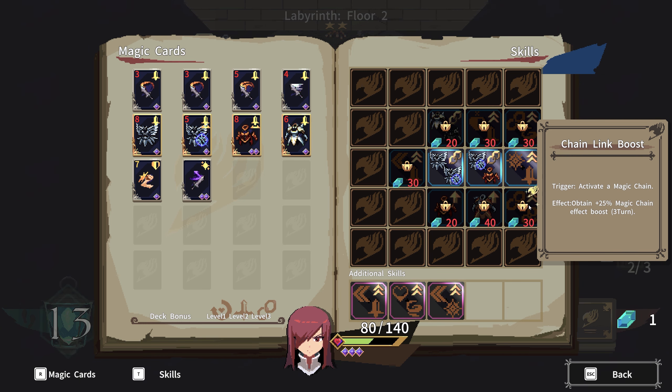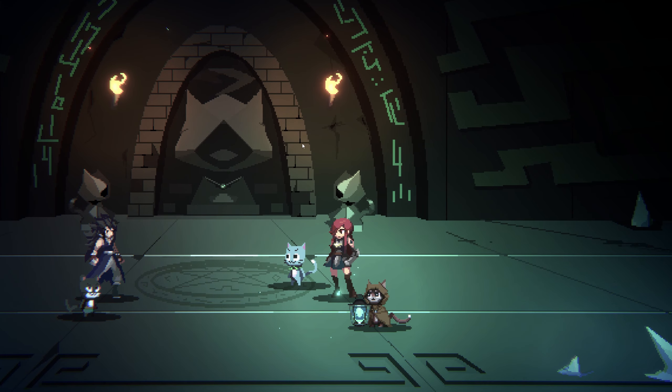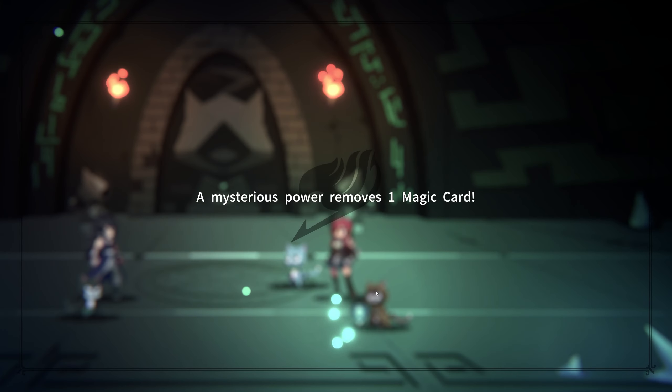Campfire up top — definitely want to work our way over there. I guess we'll just go this way. Discard one magic — this would be insane. Nice, that's huge. Very good events. I'm getting extremely lucky with events right now.